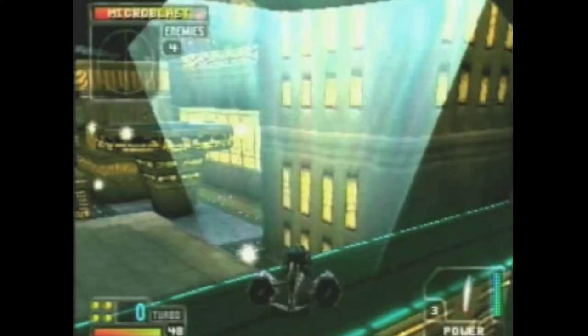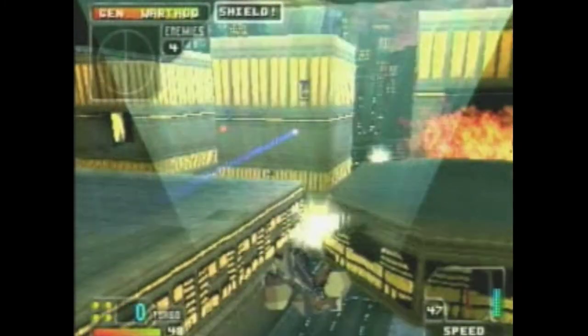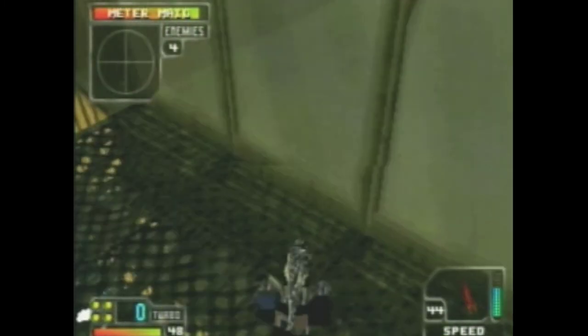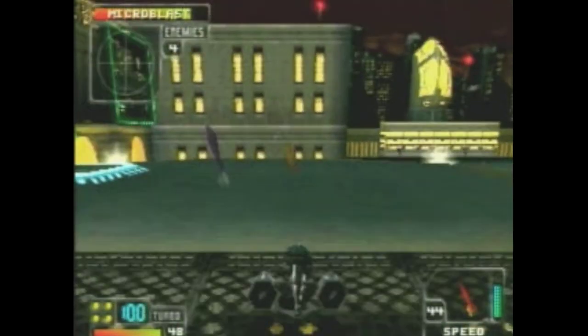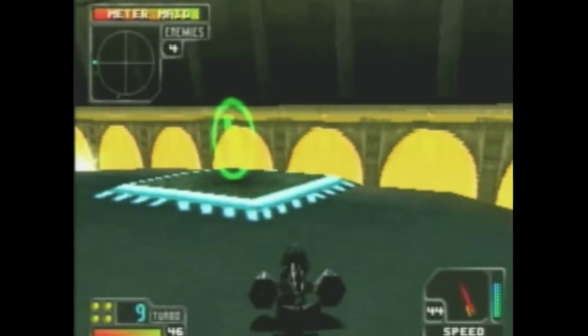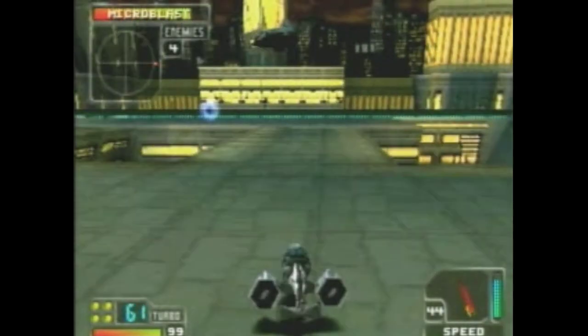On your way, shoot all the enemies below you. Once the helicopter has dropped you off, move forward into the secret area. Collect all the weapons and power-ups here. When you've gotten all the power-ups, go to the jump pad to exit the secret area. And that's how it's done.